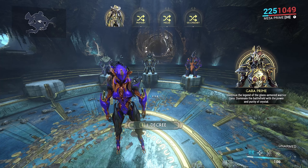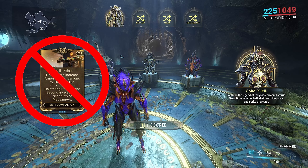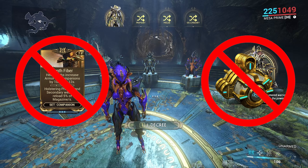In this game mode, you don't have any pets or a gear wheel, so that means no Synth Fiber to pick up health orbs for Equilibrium, and also no Decaying Dragon Key for shield gating.